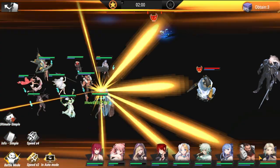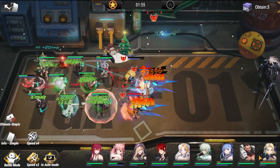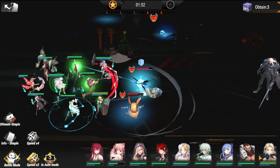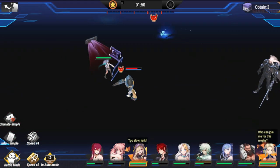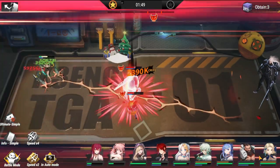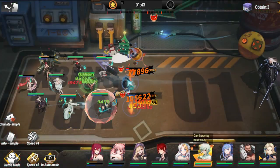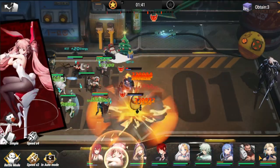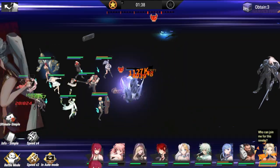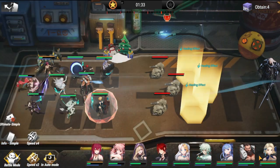On to round four — right out of the gate you need to take out one bodyguard and freeze the other to delay. Most of them survive, so the point is kill one and take damage from the other. Zarola took a big hit, so as long as she survives this I don't think we'll have a problem with round five — she's my biggest DPS. A crucial save there from Zuki Liang.